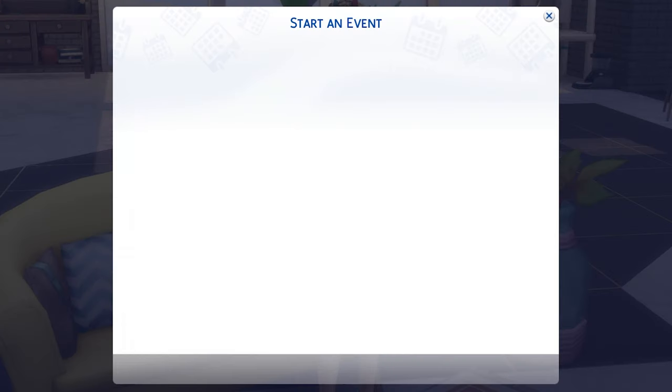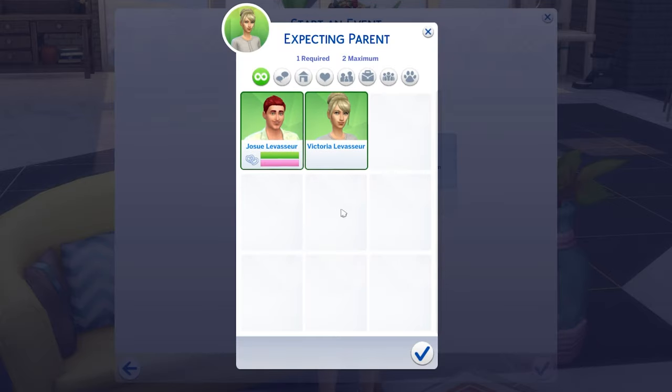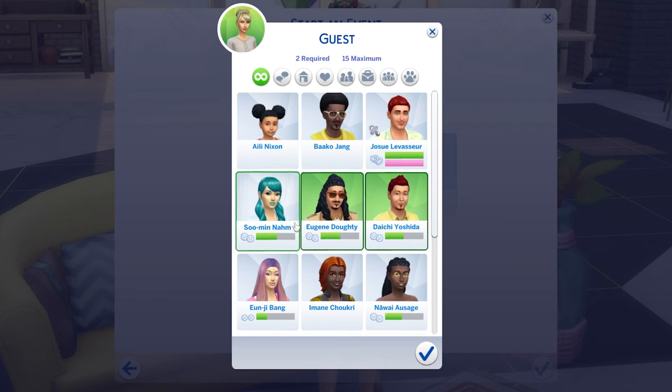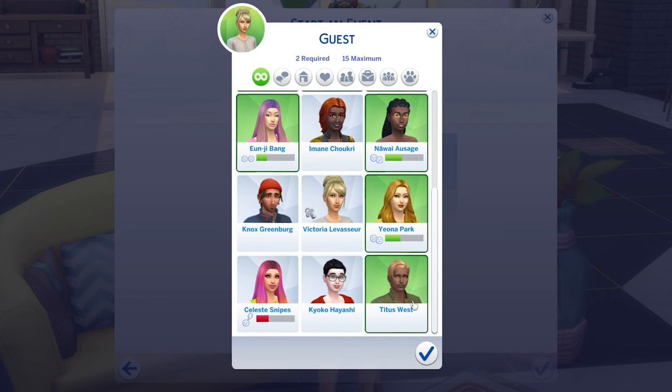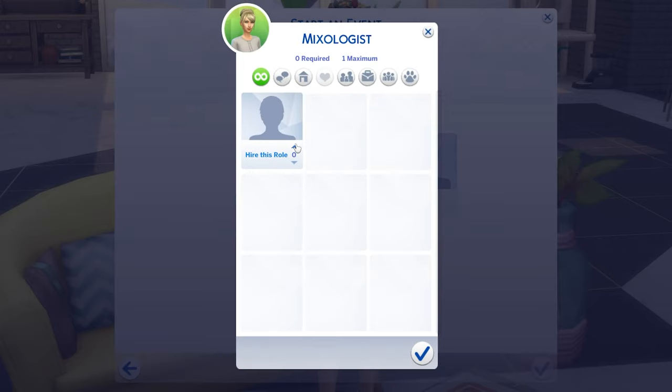Most of the time you'll want to plan a gold event, which will see you eligible to earn rewards from it. For the event, you'll need to have at least one expecting parent with a maximum of two allowed, though they don't need to be pregnant at the time. You'll also need at least two guests, and you can optionally hire a caterer and a mixologist for the day.